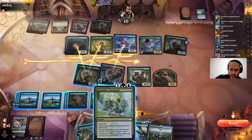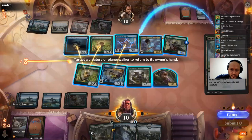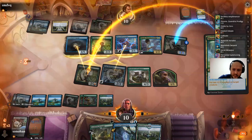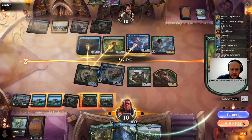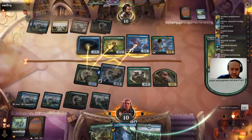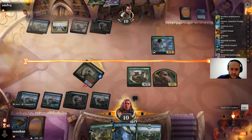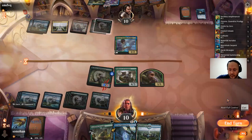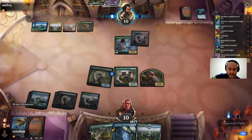The line we want is: Quandrix Command, return this, put counters here, then pump this and make it an 8/8 — kill both things, and those things trade. Did we just do it? I think we just did it. We can beat Zimone. Really just one off-bad play by our opponent, but magic and poker is all about profiting from your opponent's mistakes. I'm happy with the way that played out. Now all we can do is recast the Wrangler or the Elemental Summoning.